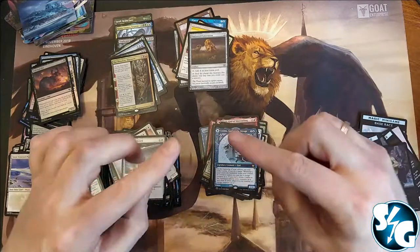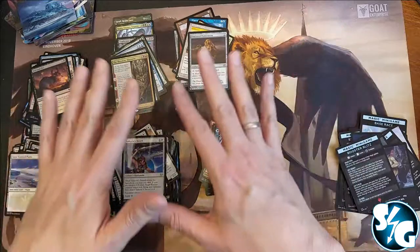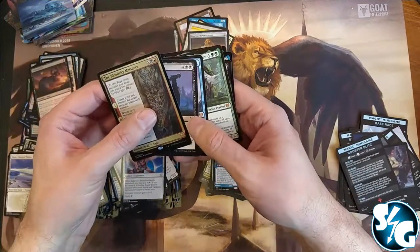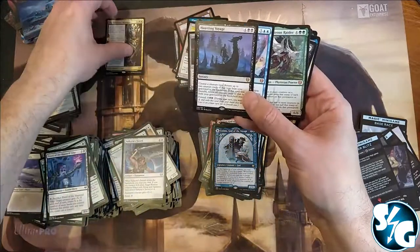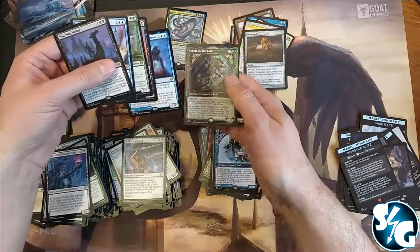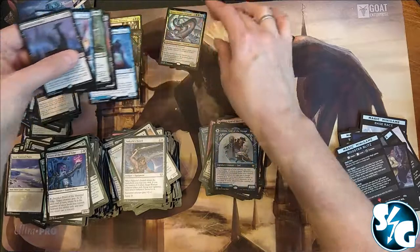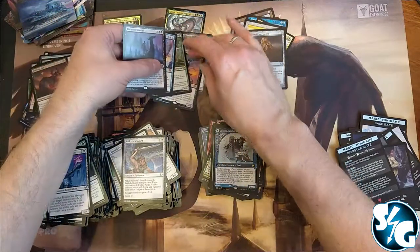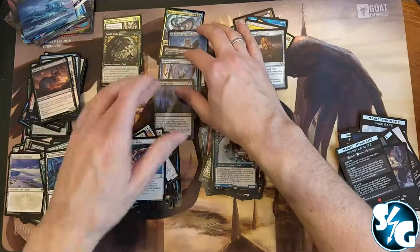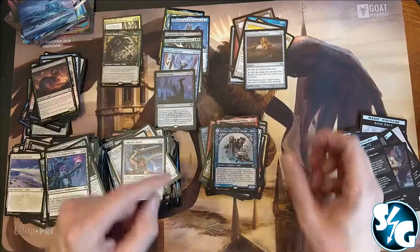Leave a thumbs up, leave a like, leave a comment — tell me what you have drawn from your sets or what cards you've picked. So we got foils, a foil rare, and we got six mythic cards total — including Vorinclex and Cosima. And then we also had a tech card from the list.